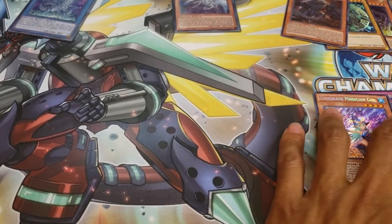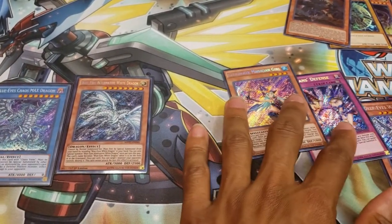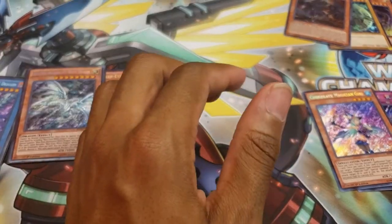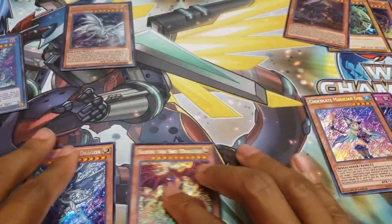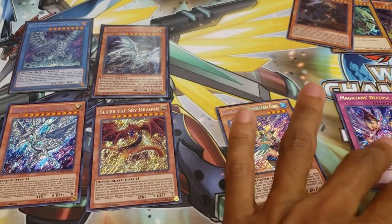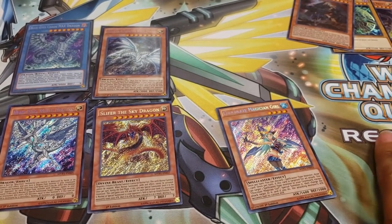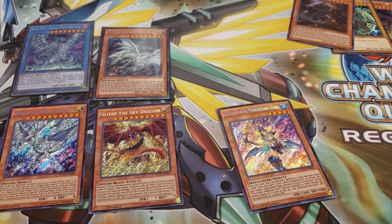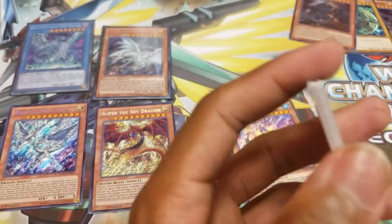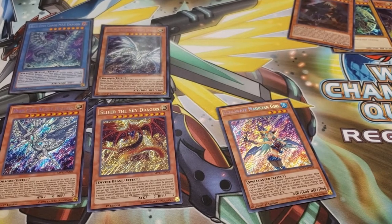So I guess we gotta sift through our highlights. Obviously this right here is the highlight — Chaos Max. I love my Blue Eyes cards. Getting the Deep Eyes White Dragon, that's pretty cool too. I'm happy to have pulled the Slifer as well. So we got Deep Eyes and Slifer, and then the one Chocolate Magician Girl. Those are definitely the cards I am happy to have pulled. Alternative has been something I've been trying to get for quite some time, and actually pulling it in a pack — especially considering I just got one back — that's pretty cool.